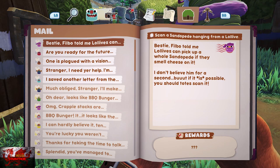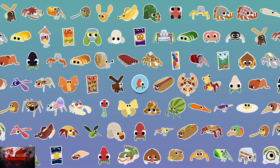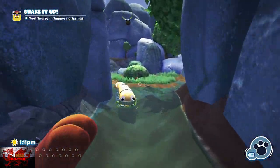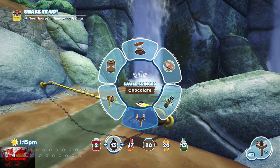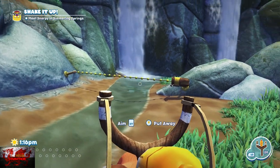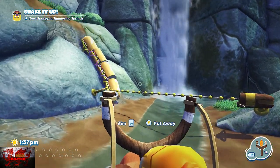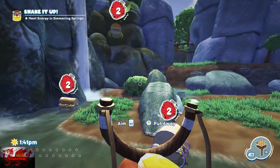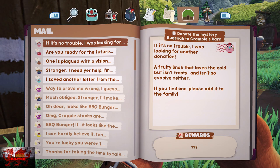Now we need to scan a Sandopede hanging from a Lollive — once again fast travel to Flavor Falls. Go to the main area and find the Sandopede. The green Lollive will always be here flying above us, so we need a trip shot going. Cover the Sandopede in cheese — the green Lollive will be flying around there. Put every Sandopede with cheese and the Lollive should grab one. As soon as that happens, quickly take a picture of the green Lollive with the Sandopede.